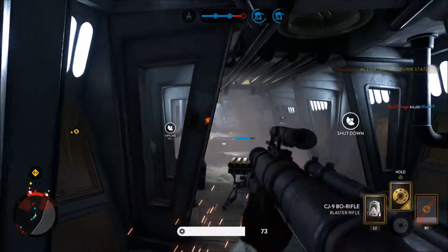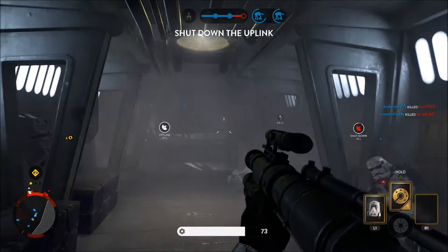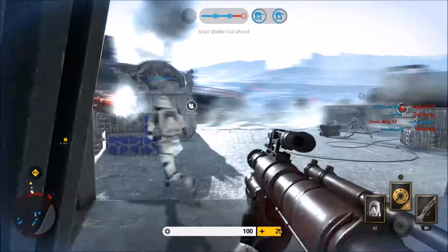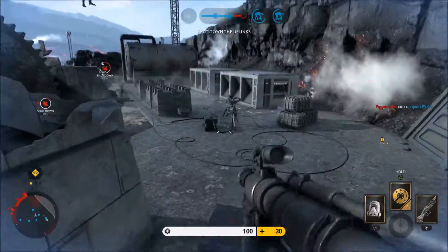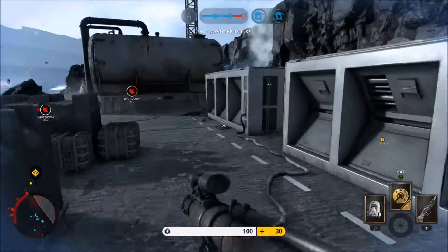I'm really bad at this game. I can't get the aim correct because the console controls are a bit hard for me to aim with the thumbsticks. Let me slowly come up through here. There's a bomb behind me — I better get away from that before it explodes.